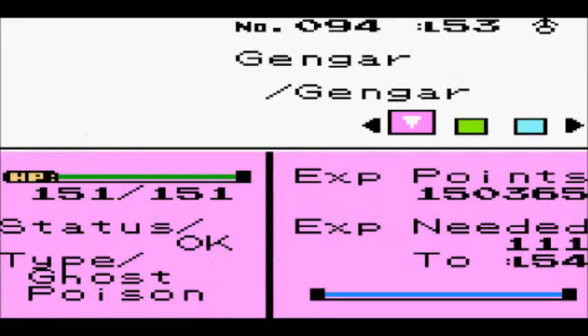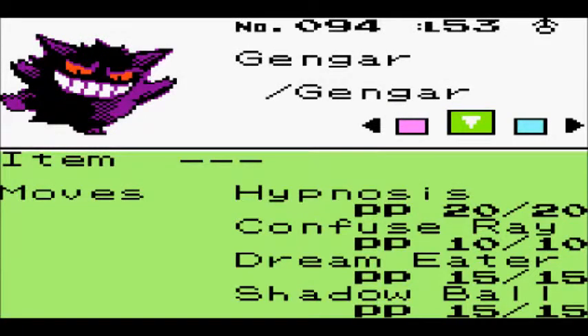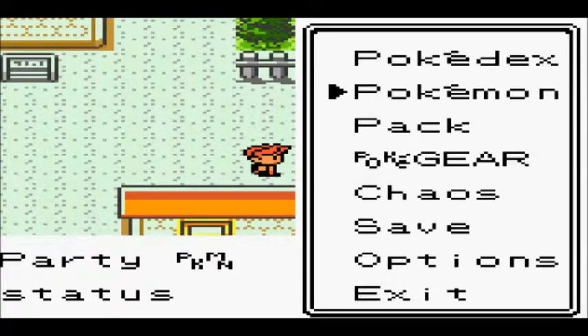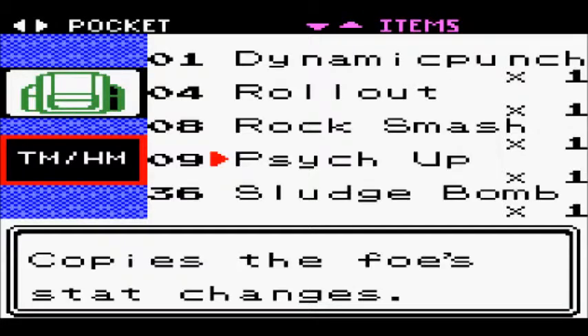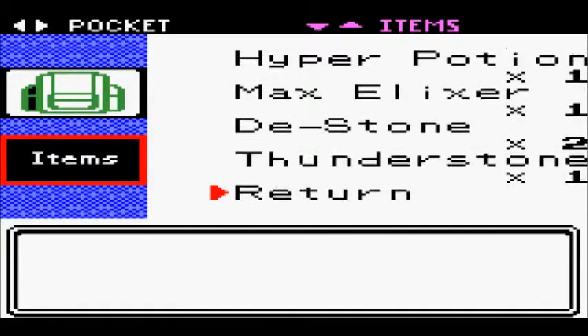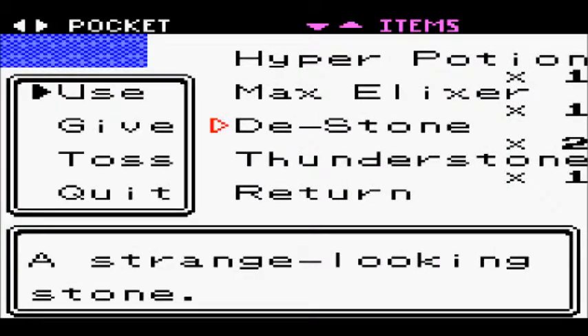I didn't level anyone up; they're all 53. One of them might have been 54 last time when we beat the gym, but stuff changed a bit because I reset to fix the whole Hypnosis Shadow Ball deal. But that's all good now, and we've got everyone. I also went and bought a Water Stone and a Thunder Stone, and we have two D Stones.